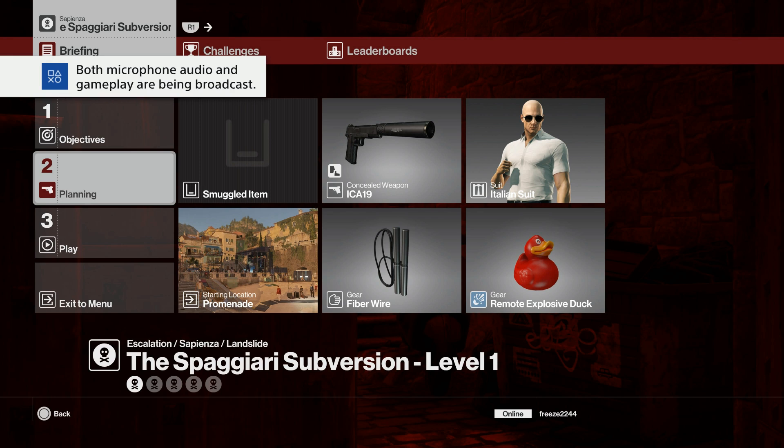Yo what's up Freeze Army and welcome to the Spagyari Subversion Escalation — this is level 1 to level 5, all in one video. For level 1 we're going to bring along our remote explosive duck, and that's pretty much all you're going to need. We've only got one target for this one.